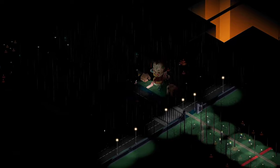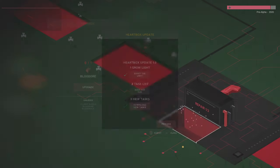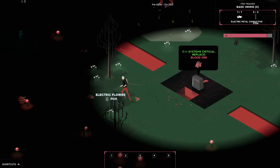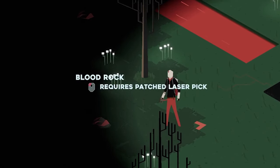Don't worry, we made everything skippable. And finally, we added a task list that updates when you complete objectives. But when they go to find blood ore, we hit them with a second objective, and now we're trying to force them to learn way too many concepts all at the same time.